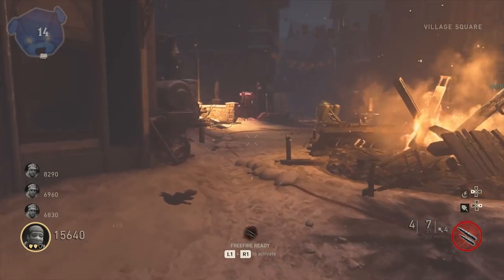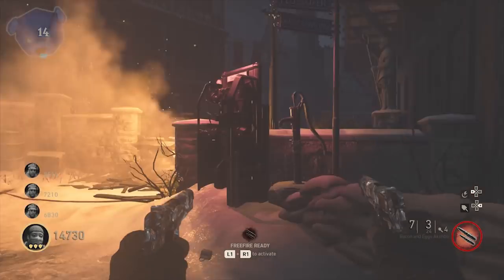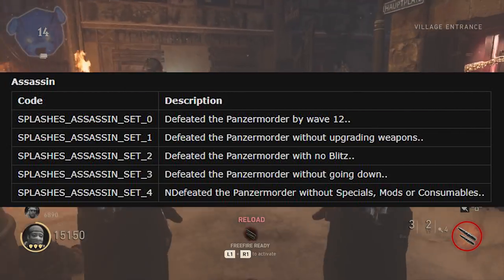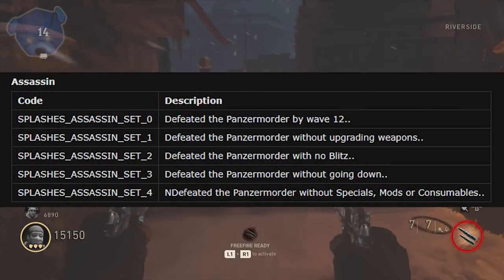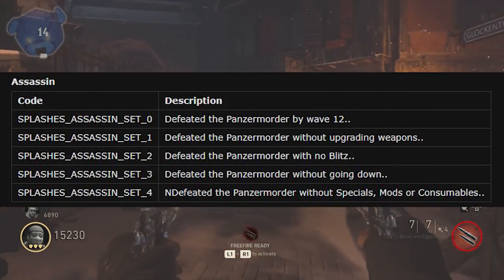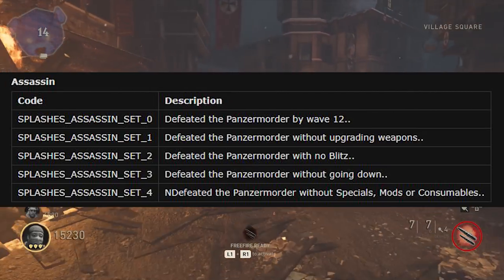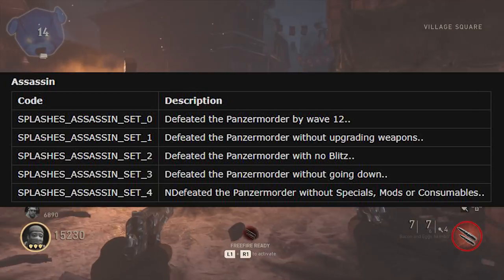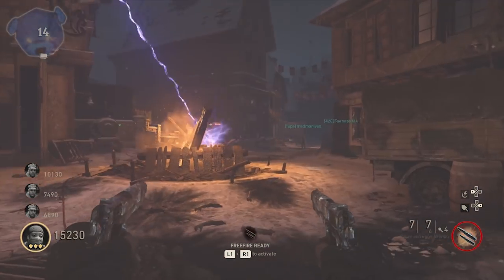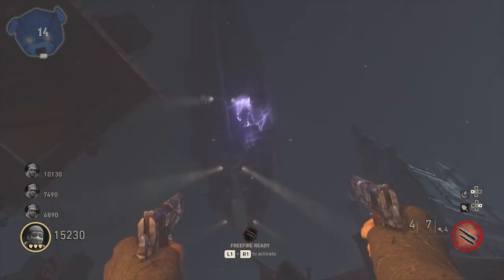However, as of update 1.07, things have changed — the landscape is a little bit different. Now your full team has to abide by these same rules: without upgrading weapons, with no blitz, without going down, without using your specials, any mods, or consumables. If one person has any consumables equipped it will automatically cancel out that hidden achievement. So make sure everybody in the lobby is on point. If you're going to get the Slayer, everyone needs to work towards helping you do that, otherwise they can screw it up for you.